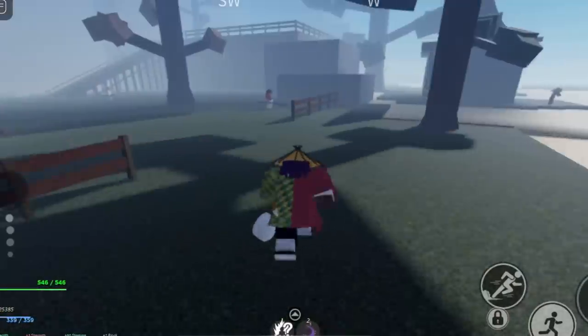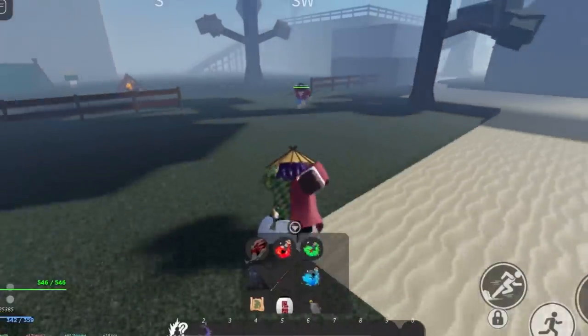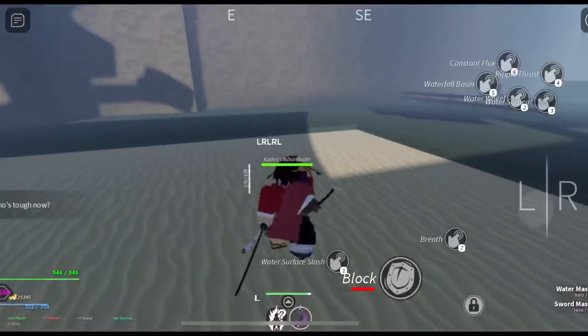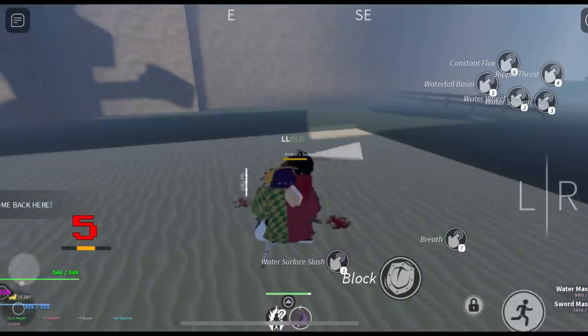Now for auto combos. The first is the air combo. Block first, then the input is: left, right, left, right, left — and that will throw them into the air. That's how you execute an air combo.